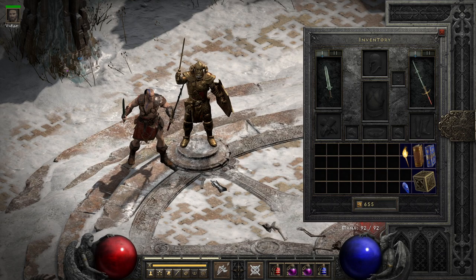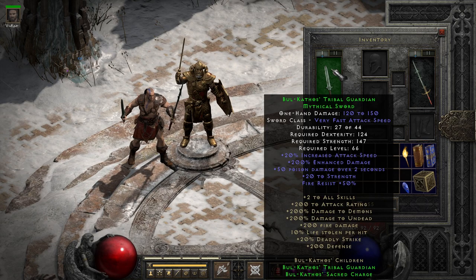Every character could equip either of the swords if they really wanted to. The set as a whole, when you do equip it on a barbarian, actually has okay modifiers, with Deadly Strike and Life Leech being new to 2.4, as well as the extra boost to fire damage. Beyond that, you have the old modifiers of plus skills, attack rating, and boosted damage to undead and demons.